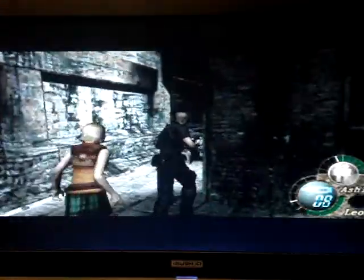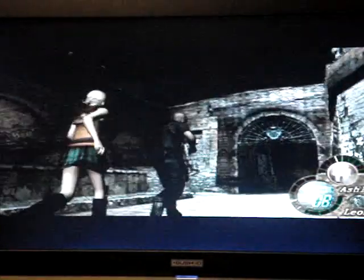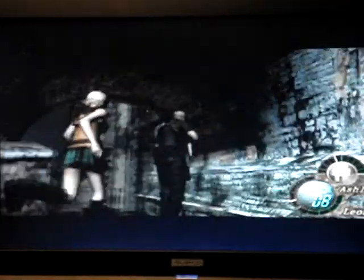Thinking of Resi again — Resi 5. Head up these steps, and as you go up these steps you'll see a cutscene. As soon as these cutscenes happen, just run to the left. Just bomb it now before they do any more and run down here and down this way.